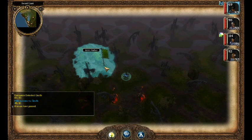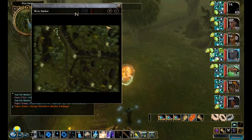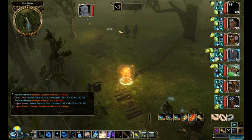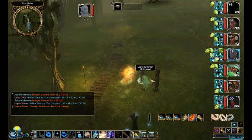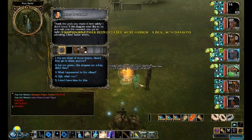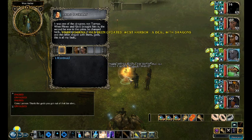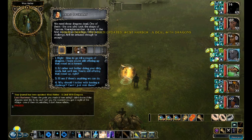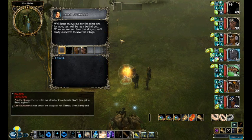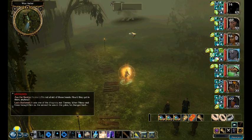Here we are in West Harbor — I've already cast a lot of my buffs and there's a group of guys here waiting for us to join in. Let's talk to Laszlo. The dragons are here. We can talk to them for a while, but we've already cast all our buffs so we're just going to charge right up and say hi to the dragon.